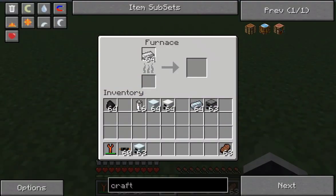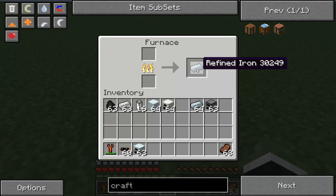When we put iron in a furnace with industrial craft and stone, it begins to smelt into refined iron. As I can see, I have some right here.